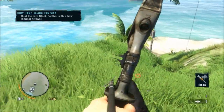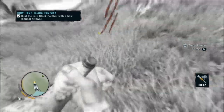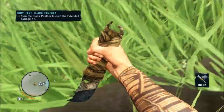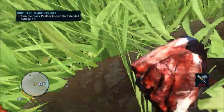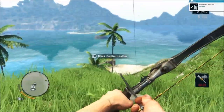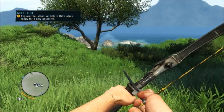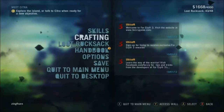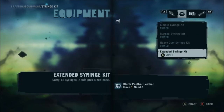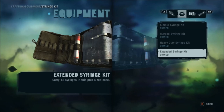There's one sticking out of it — but there we go, two arrows close range and the panther is down. Then all you do is skin it and you'll get a little notification about how you are ready to build the extended syringe pouch. I go and manually craft it — pop down and create that, and now instead of nine I can carry 12 syringes, which is awesome. Anyway, hope that was useful. Bye!